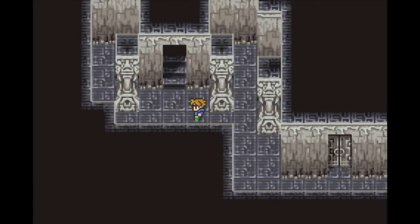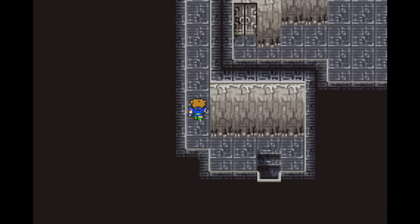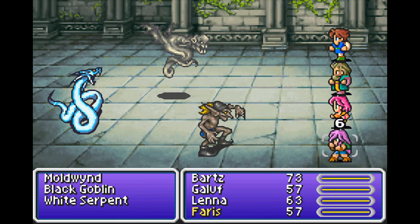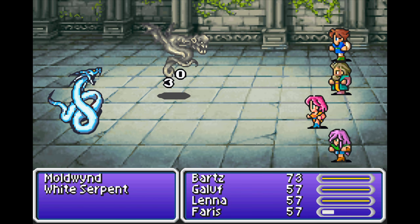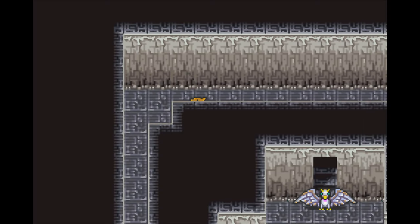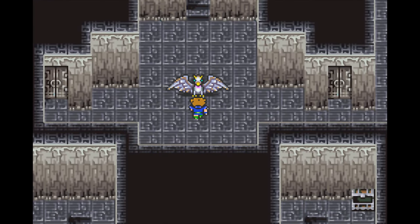It looks like Ferris is doing considerably more damage. Looking at her stats — she's tied for second for strength. Lena is not going to be our fighter; she's got more magic. Galuf is probably going to be a fighter. I am probably going to be a fighter. And Ferris is actually very well balanced so she can do whatever. As we progress our characters, anyone can do anything, but there is some difference in base stats. Traditionally Lena is my white mage, Ferris is my black mage, Galuf is my monk, and Bartz is my knight early on. We'll see if I stick to that — I probably will. I like having balanced parties.